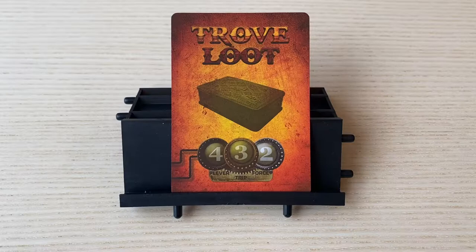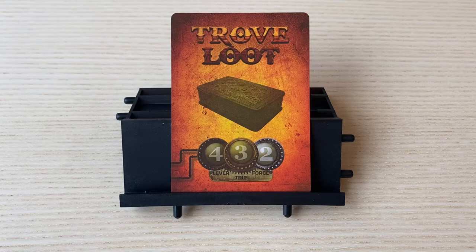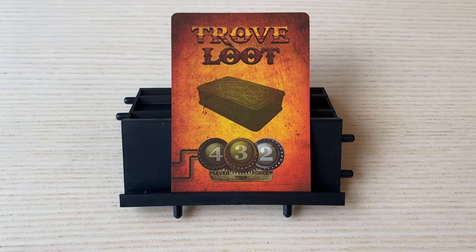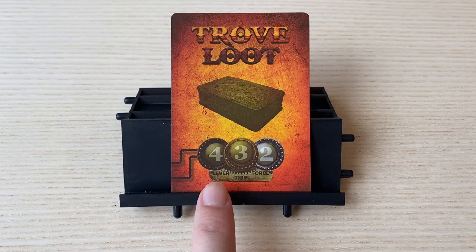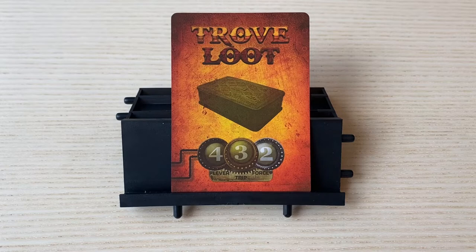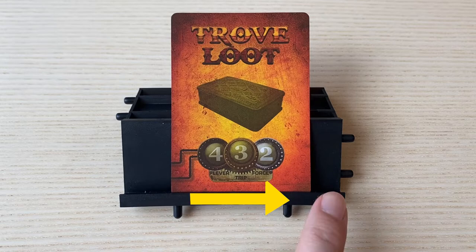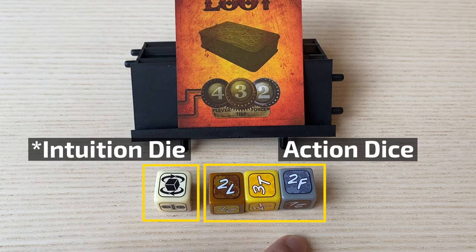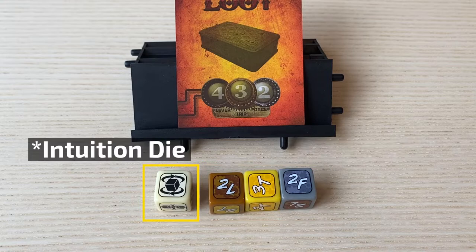When you get a trove loot, you need to open it through lockpicking attempts during the recovery phase. Every trove loot has three locks: lever, trip, and force. Each lock has a numerical value. For this trove loot: lever is 4, trip is 3, and force is 2. You must attempt to unlock each lock one by one from left to right by rolling your lockpicking dice. There is an initiative die and three action dice. The action dice will have different colors and lock types on their sides. The initiative die will alter or improve your action dice. You unlock a lock if your roll gives an equal or greater value of the lock type you are currently working on.